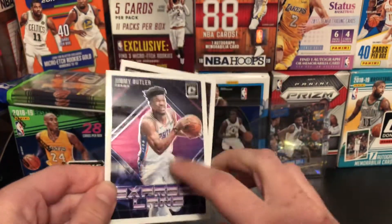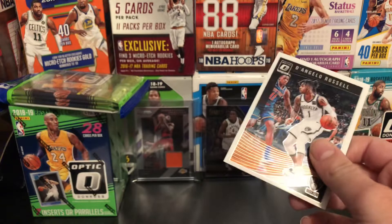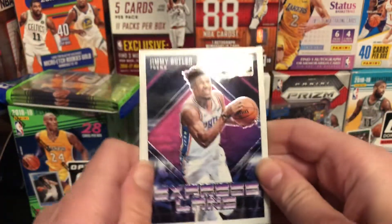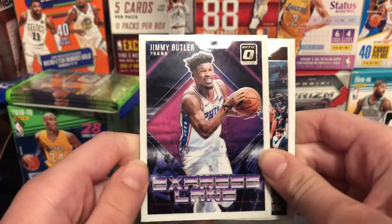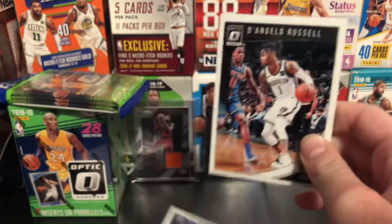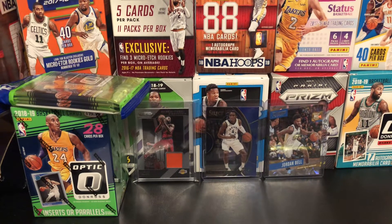The inserts might be the same, just a little bit more shiny. Jimmy Butler Express Lane — I don't know if he even had one on the Timberwolves for the regular Donruss, but regardless he's on the 76ers now. And D'Angelo Russell for the PC — he is doing really well. First-time All-Star this year, guys. He's just doing awesome and I think he's very well deserving of being selected as an All-Star.